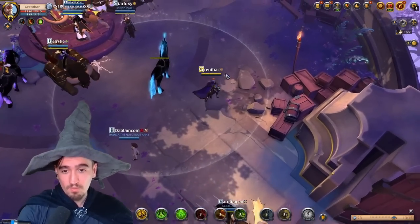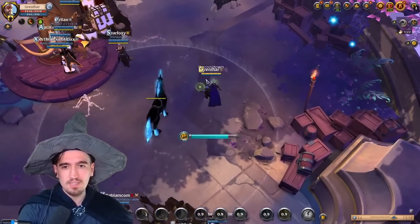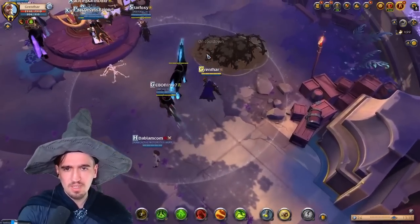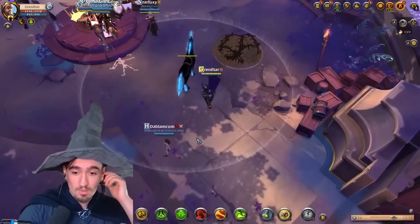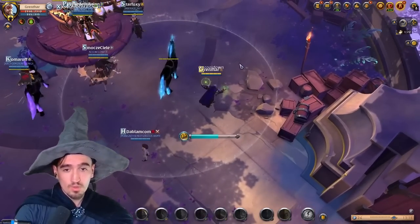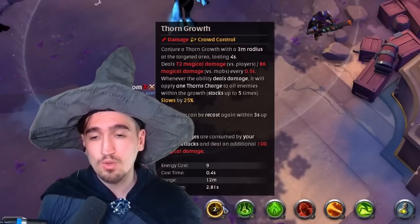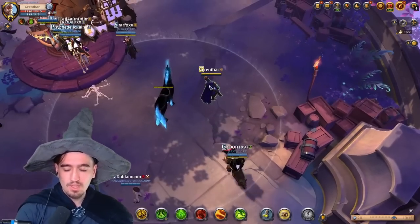I've explained this build in the past so I'm not going to spend too much time on it. The idea is that you want to use your Q — don't spam it, except if you want to do big damage on a certain mob, because that actually does a little bit more damage as far as I've seen. Also make sure you auto attack, because this damages the mobs and increases your auto attack damage — it's a double advantage for you.